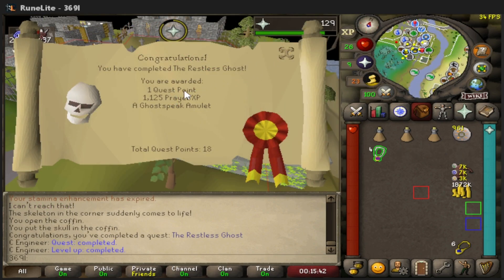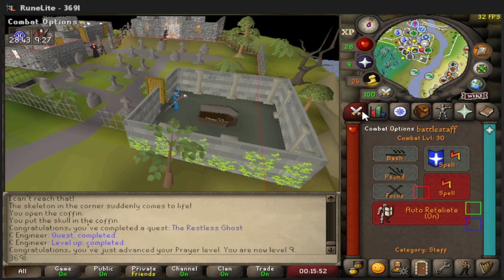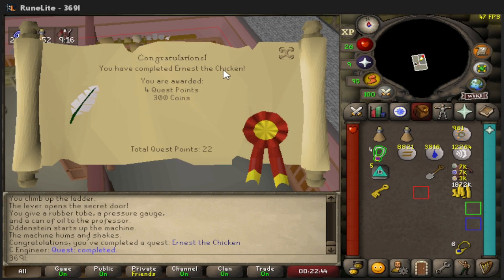Restless Ghost is out of the way — we got 1,125 Prayer XP, bringing us to 9 Prayer. We're now able to use Mystic Will and Sharp Eye, which makes the account look pretty beefy. We're at about 30 combat. Ernest the Chicken is completed — four quest points and a requirement for Animal Magnetism.